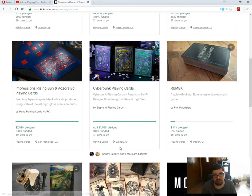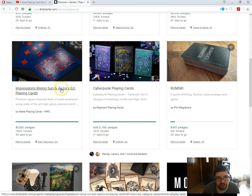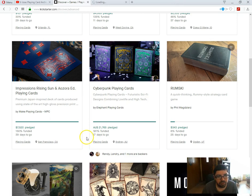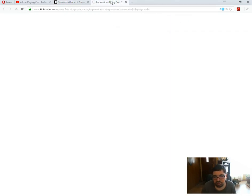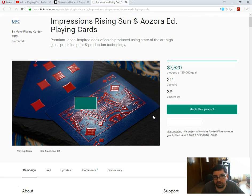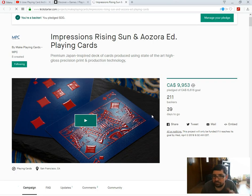Moving on to something more exciting, also from NPC ironically. It is the new Impressions Rising Sun and Azura playing cards from NPC. It is well funded already, 39 days to go. Not sure why they need so much time, but that should give them plenty of time to actually produce and finish the cards and get them fulfilled. Alright NPC, it's not going to take you three months after the project is done to get them produced and fulfilled. Just saying.